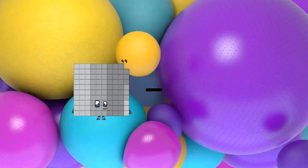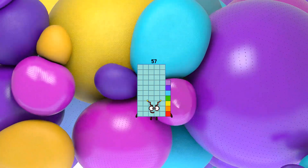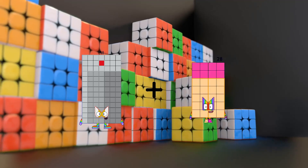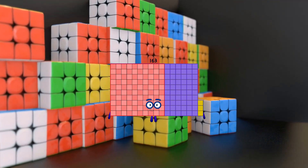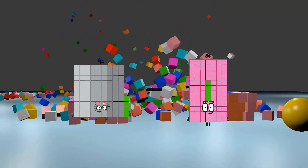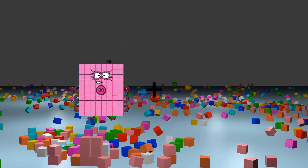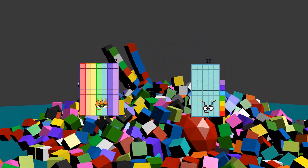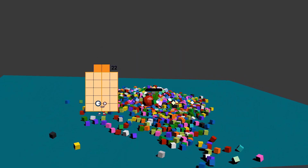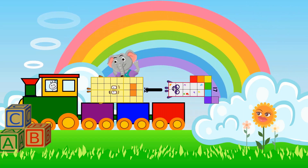99 minus 42 equals 57. 91 plus 72 equals 163. 94 minus 43 equals 51. 73 plus 81 equals 154. 32 minus 17 equals 15.